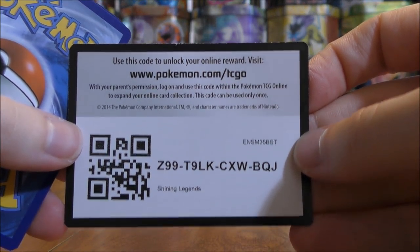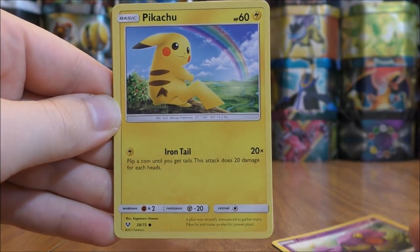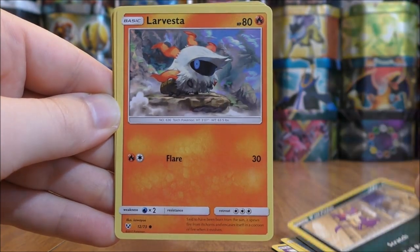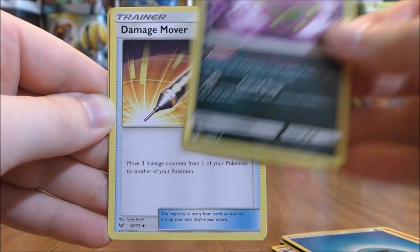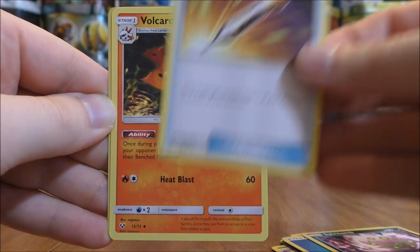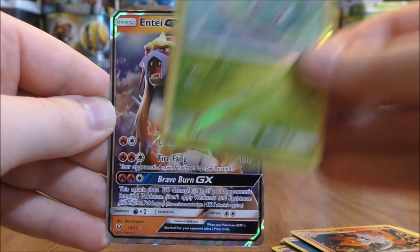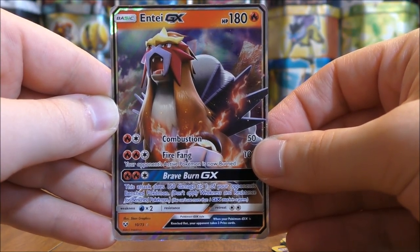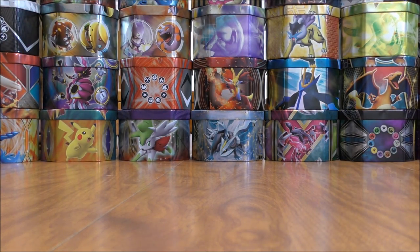Pack twenty-five is a Shiny Rayquaza pack. It starts with Ekans, Pikachu, Croconaw, Purloin, Larvesta, Water Type Energy, Spiritomb, Damage Mover, then a Reverse Holo Volcarona, and the rare is an Entei GX. I believe that is the second Entei GX in this opening, but I'm very happy with that pull.